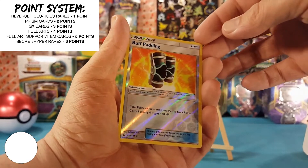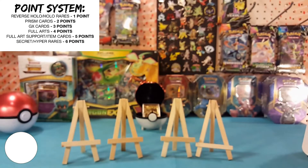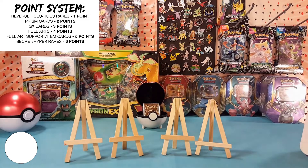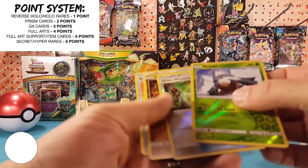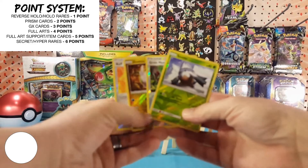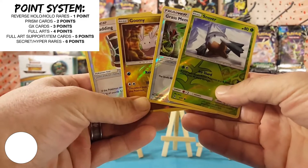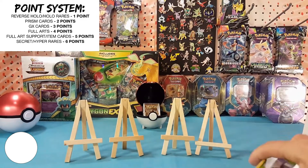We have: Water Energy, Doublade, Hawlucha, Braixen, Froakie, Flabébé, Gible, Clauncher, Noibat. Goomy is the reverse, just a common, and Hawlucha is the regular rare. Three packs, no points.